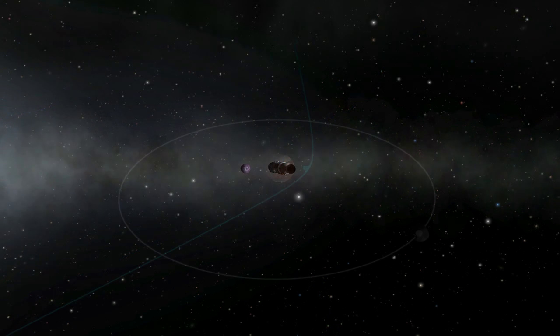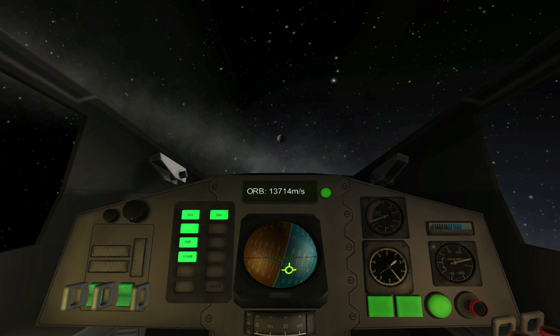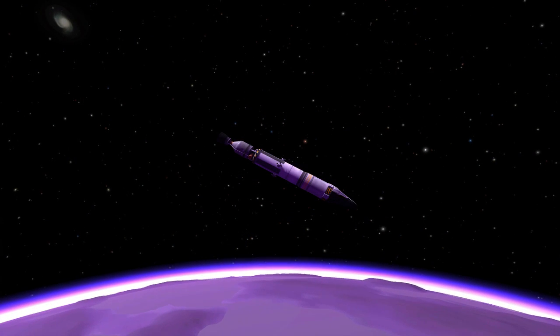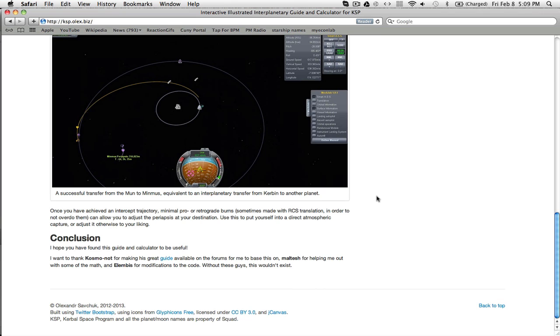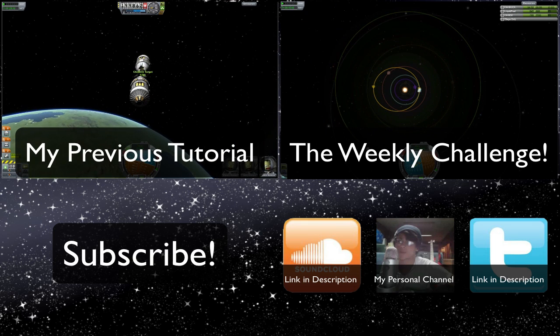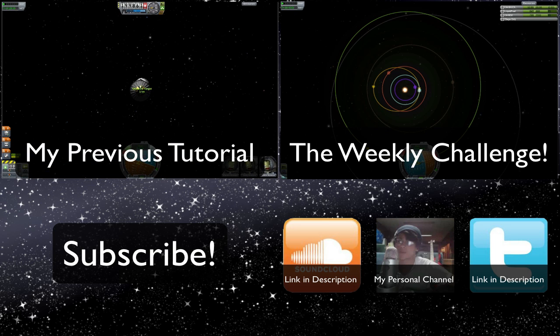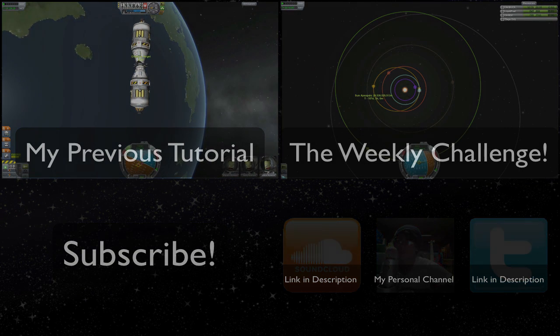And with this knowledge, you can easily get to Eve, Duna, and Jool. If you have trouble, ask in the comments and I'll do my best to help. I'll cover how to get to planets with more eccentric orbits in another video. There will also be videos on aerobraking and getting to the moons of other planets, so stay tuned. There's also a webpage made by Olex that gives a lot of useful information on interplanetary transfers — I'll link it in the description below. I hope this guide helped, and I will see you out there.